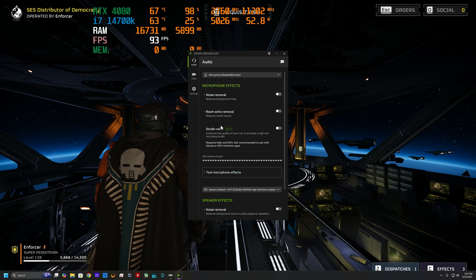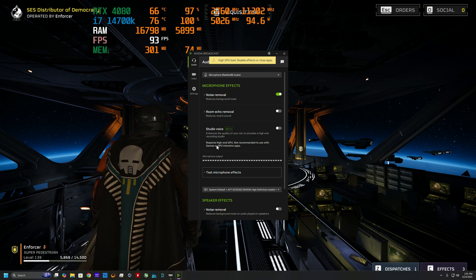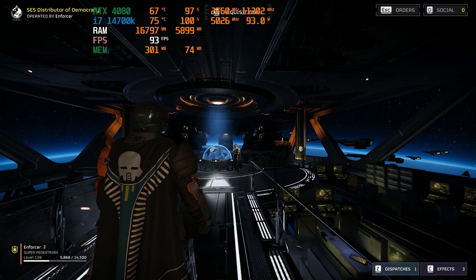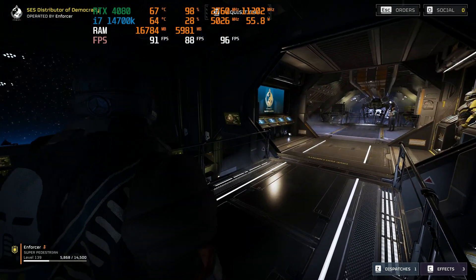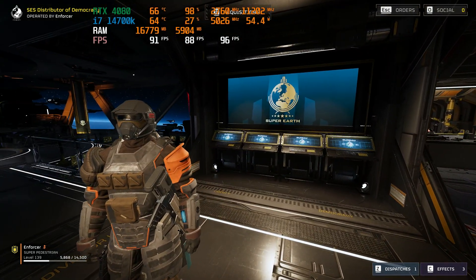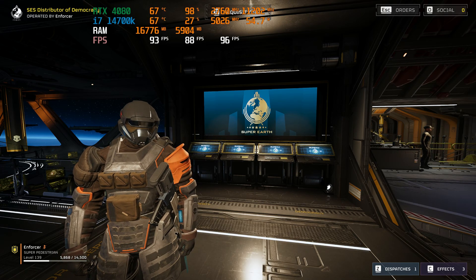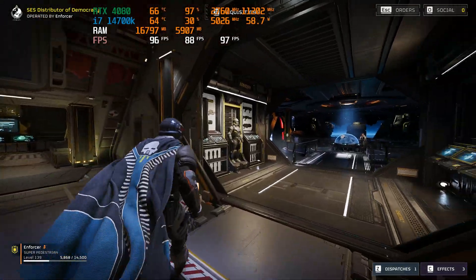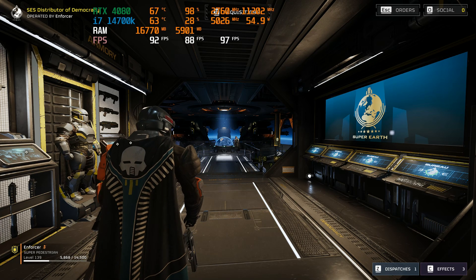Before, it didn't matter if you had Studio Mode on or not — if you turned on Broadcast at all, even with noise reduction off, it would still tank your FPS really badly. So we definitely wanted to install the old version, the 1.4 version, which was still doing better and didn't cause the tanked FPS. When you're recording on a different computer you usually don't have to worry about it as much.